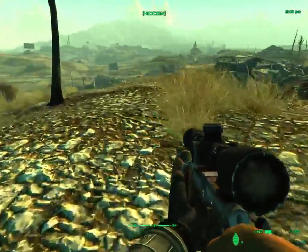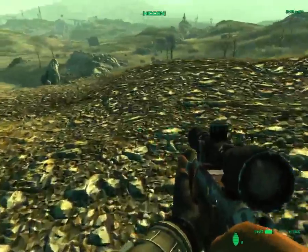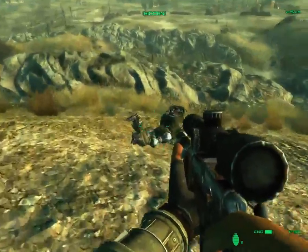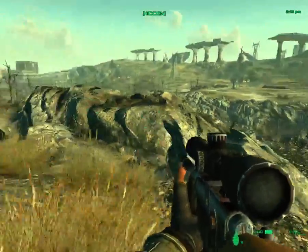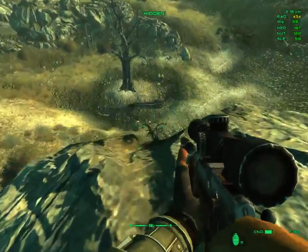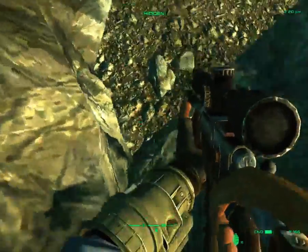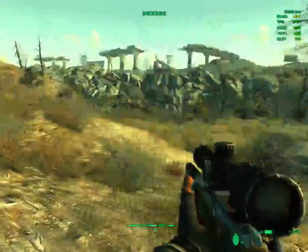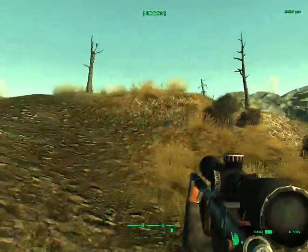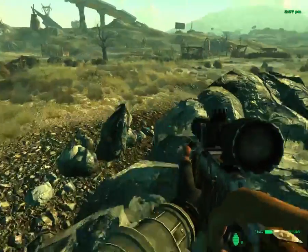Because what I'm thinking that is, is Fort... Independence? No, that's not it. What's the name of that place? It's not Fort Constantine, because that's at the other end of the map. It's basically home to the Brotherhood of Steel Outcasts, who I don't believe we've met. They're a splinter faction of the Brotherhood of Steel, who are already a splinter faction of the Brotherhood of Steel. Yeah, it's a little confusing.